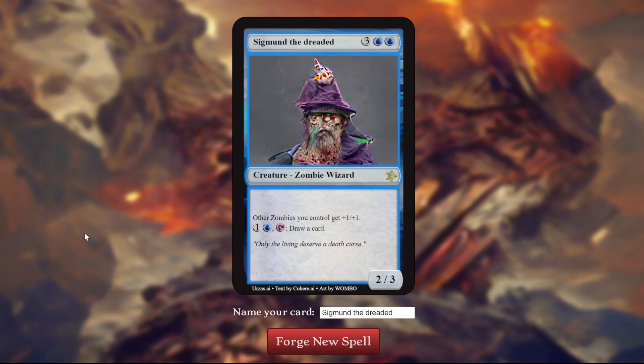First up is something you would run into early: Sigmund the Dreaded. He kills a lot of players because you run into him so early and he can turn invisible and does a bunch of damage, so I love that he's a wizard. It's a wizard, 5 mana, 2-3 — so very expensive for the stats. Other zombies you control get plus one, plus one — okay, not really worth the cost yet.